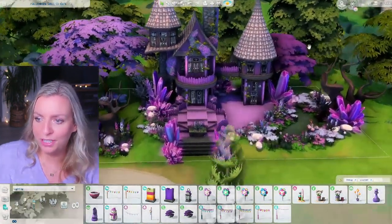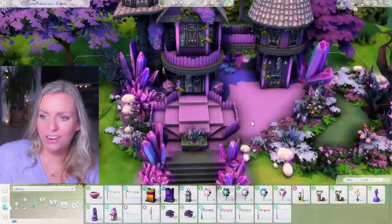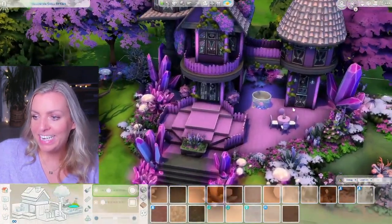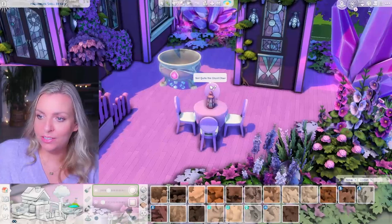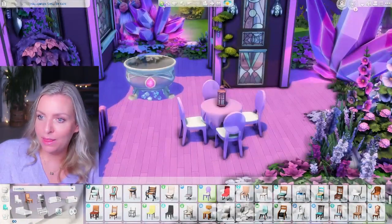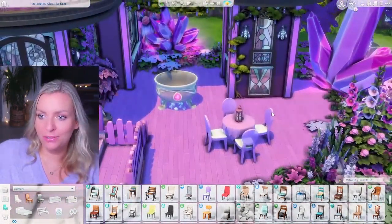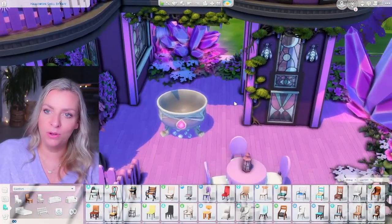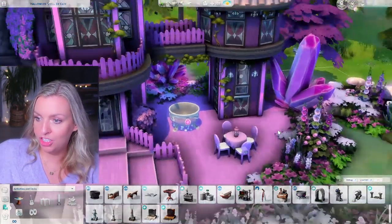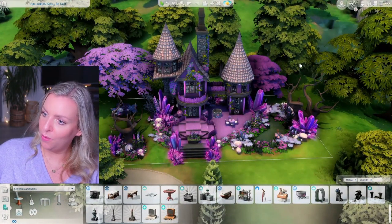I switched some lights to purple, which I like a lot. I'm not 100% sure about the whole platform situation, but I think I'll just leave it. I went in and added some seating — chairs from the Wedding pack which have a crystally look — and the Spooky Stuff table which I love. I also added the cauldron from Realm of Magic in a purplish swatch. I think it turned out pretty cool, so I'll leave it at that.